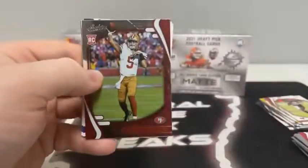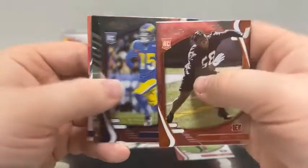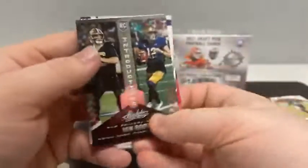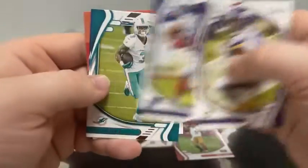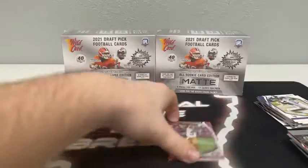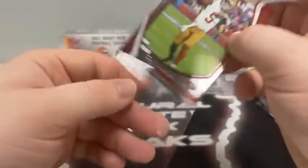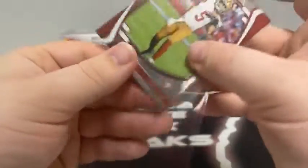Pack number eight. We start with Trey Lance for San Francisco, Joseph Ossai, Tutu Atwell, an Ian Book Introductions insert. Base Justin Jefferson, Saquon Barkley, Will Fuller, and Stefon Diggs for the Buffalo Bills. We'll sleeve and top load Trey Lance. And that's going to take us to the megas of Wild Card Mat Football.